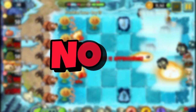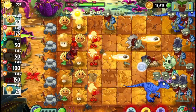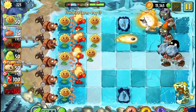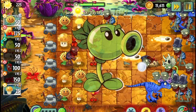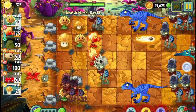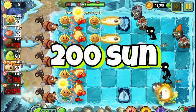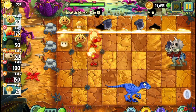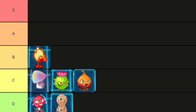Number 9: my childhood favorite, the Fire Peashooter. The fire peas deal double the damage of a normal pea. But the question is, why not just use the Repeater? The Repeater already shoots two peas, meaning the same amount of damage, and is only 25 sun more expensive. The only thing going for the Fire Peashooter is its plant food, which I guess is pretty good. So I'll put it in C tier.